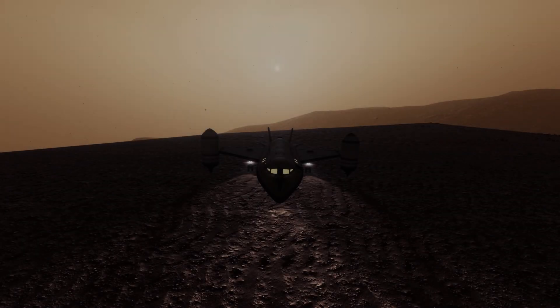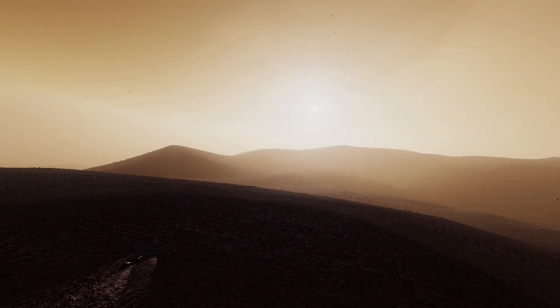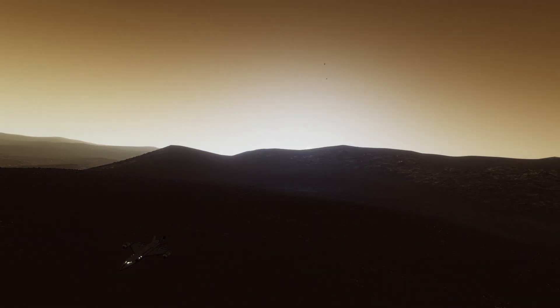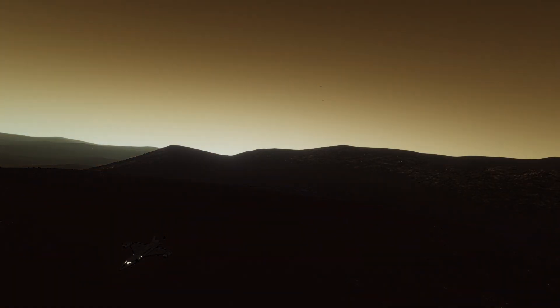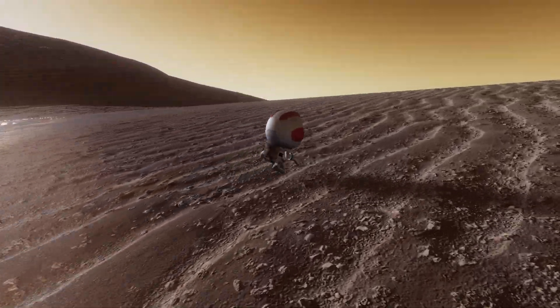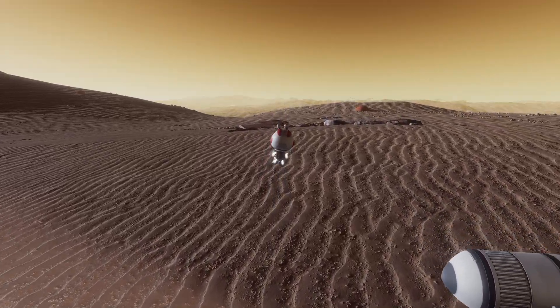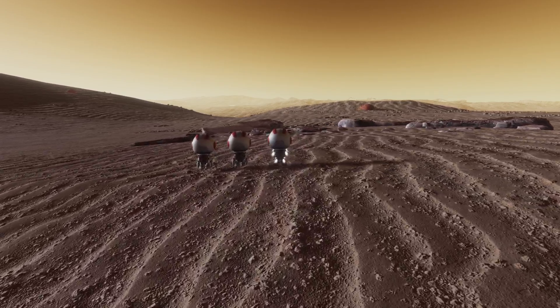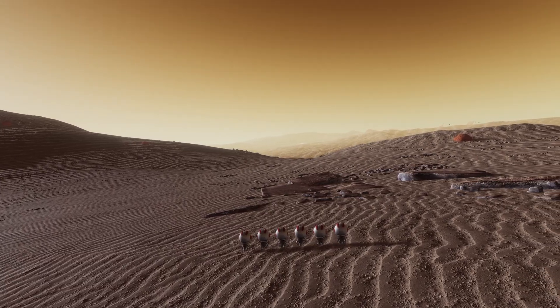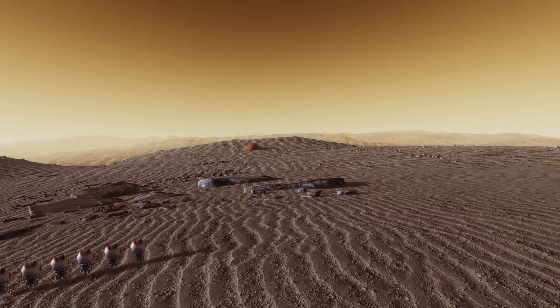And that is that. We are, considering the sandstorm we find ourselves in, relatively safe on Duna. Let's get settled and wait until the storm is over to get out of the spaceplane and do the EVA. There Jebediah goes, out into the red wasteland of Duna. He is obviously not the only Kerbal on this mission, as we have brought Valentina and Bob with us too, as well as Blacksun, Sloppy, and Castle Kerman, who are all from my Discord server.